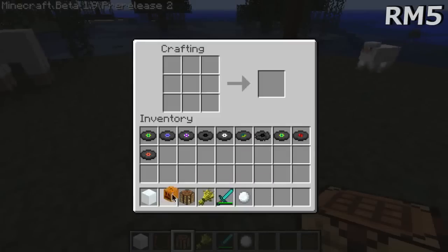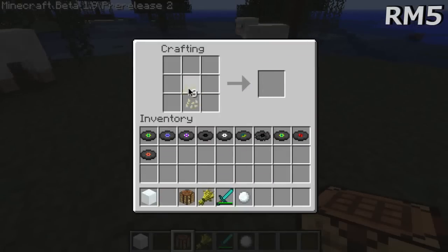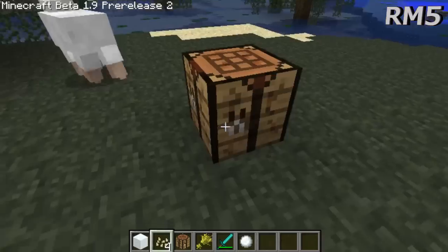If you put pumpkins in a crafting table, you get seeds! You never used to. Now, do you get pumpkin? No, you don't. You've got to actually, literally, put them in the ground.